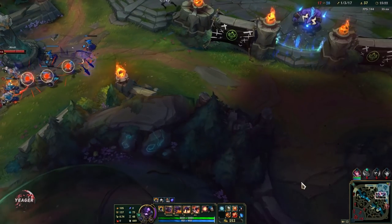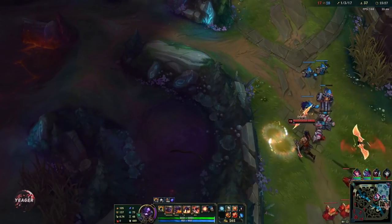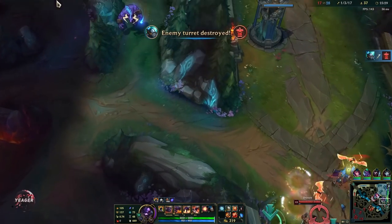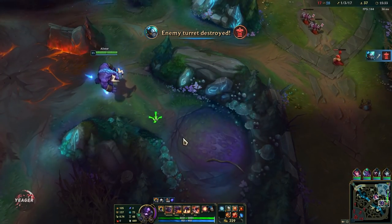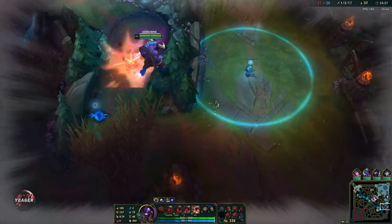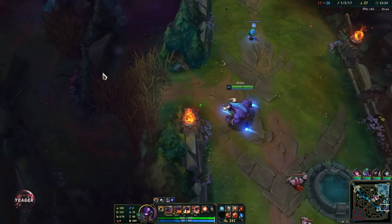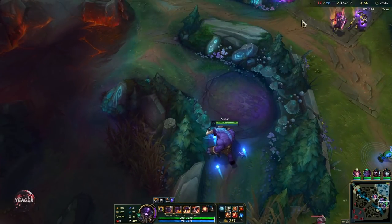It's a pretty even game because we just ran it down right there. They actually scale decently well but we do as well. We have Jhin and Evelynn is also really good in the late game because she has so much magic pen that she just one-shots people even though they're buying MR. On top of that we also have Fiora who's going to run everyone down later on.